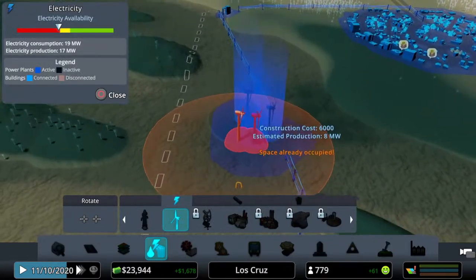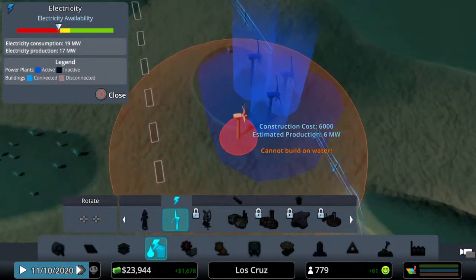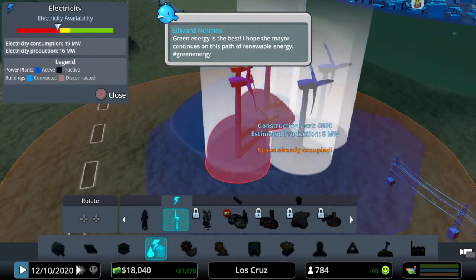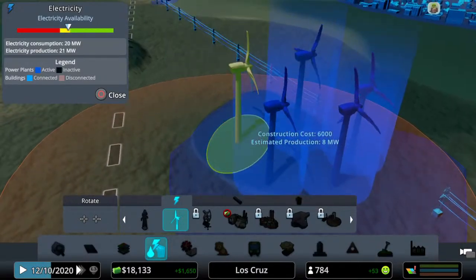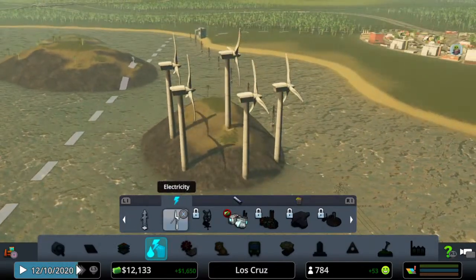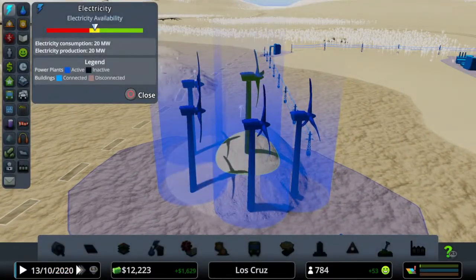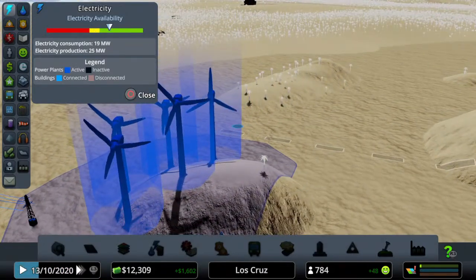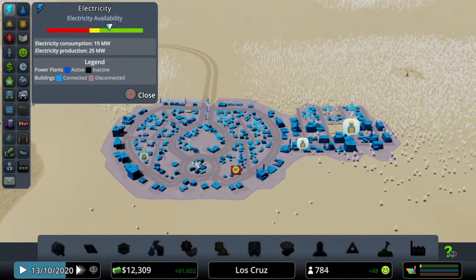They're still saying there's no electricity — we are not making enough, what a surprise. You've got to keep on top of your city. Let me put down another wind turbine. Come on, place! There's another one. So we're now making 16 and consuming 19 — we probably need another one. That's way more power. Production should go up as soon as that thing powers up — there you go, production 25, consumption 19. But don't forget as people move in it's going to get worse.